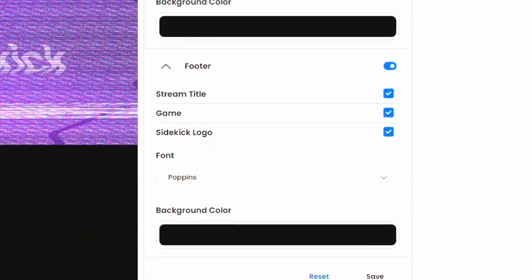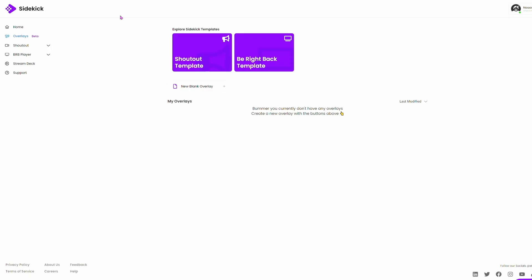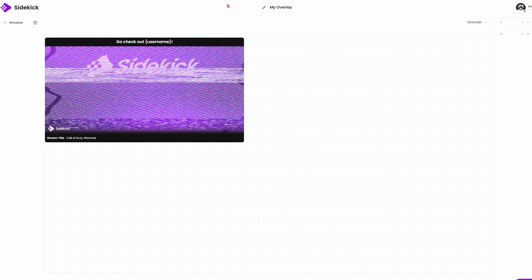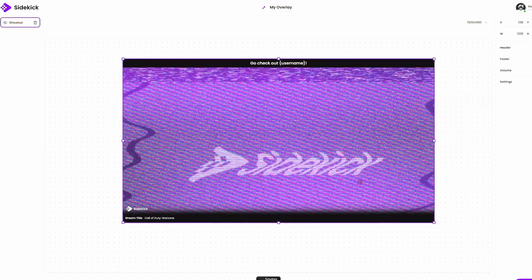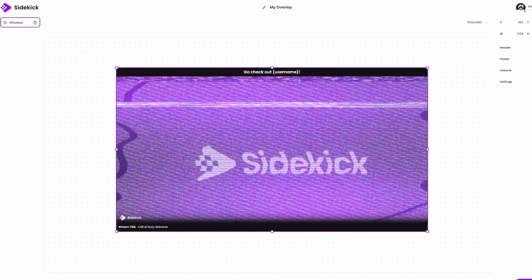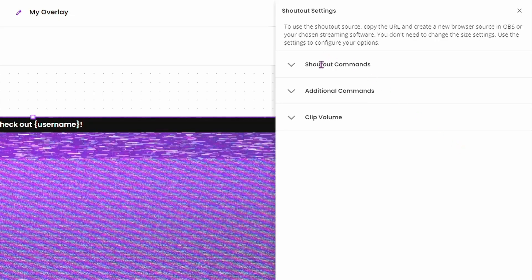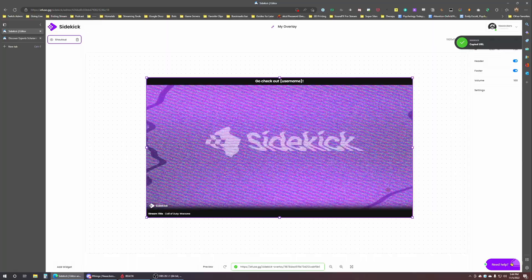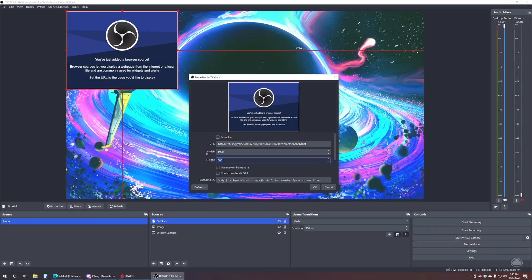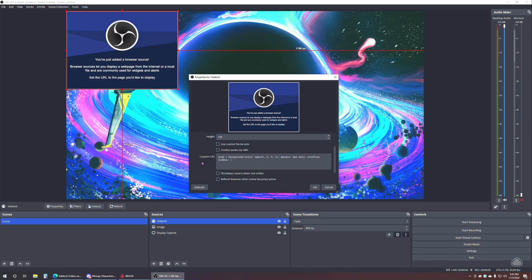Now that you know what you can do with each setting, let's get these set up. Click back on the overlays section. Click on the shoutout template — this automatically creates an overlay with a 1920x1080 canvas, the standard 1080p resolution. You can grab the corner of the overlay video player and stretch it to fit the canvas. The settings we talked about are available in the sidebar, so you don't have to bounce between pages. I'm setting clip volume to 70%. Click the X to close settings, copy the link at the bottom to your clipboard, head over to OBS, create a new browser source, edit the resolution to match the Sidekick canvas, paste the URL, and you're done.